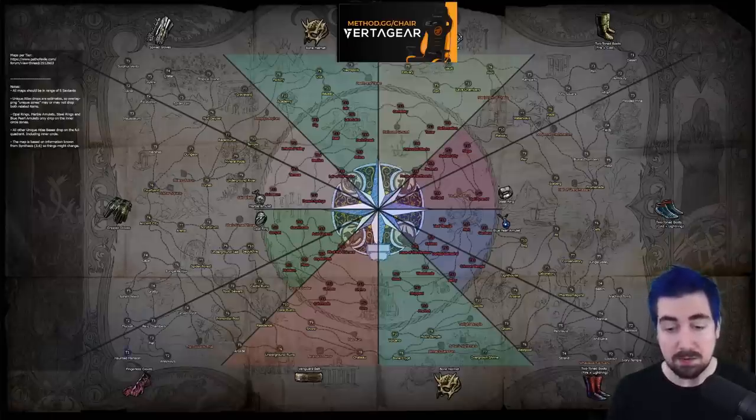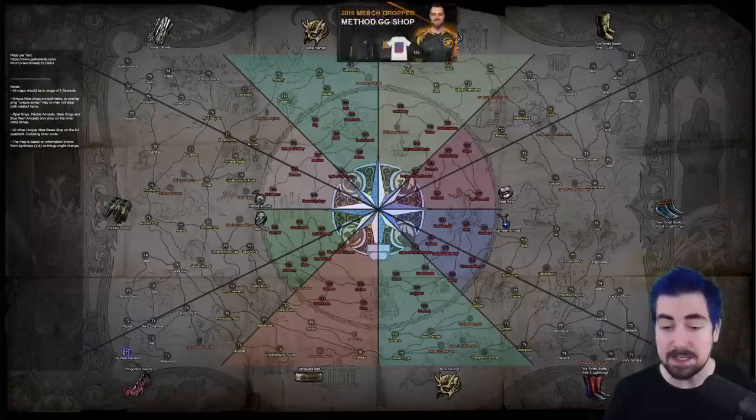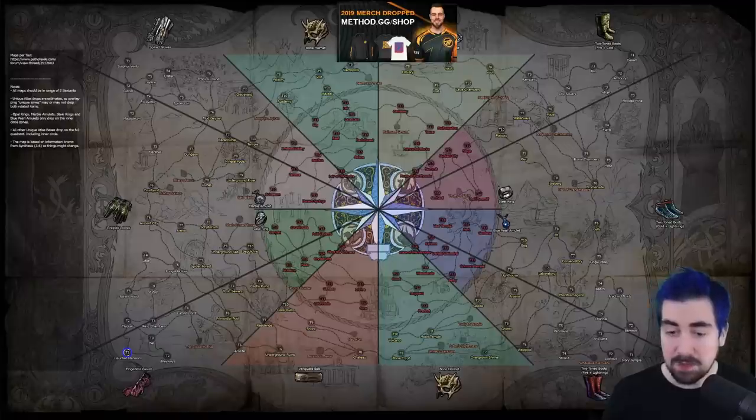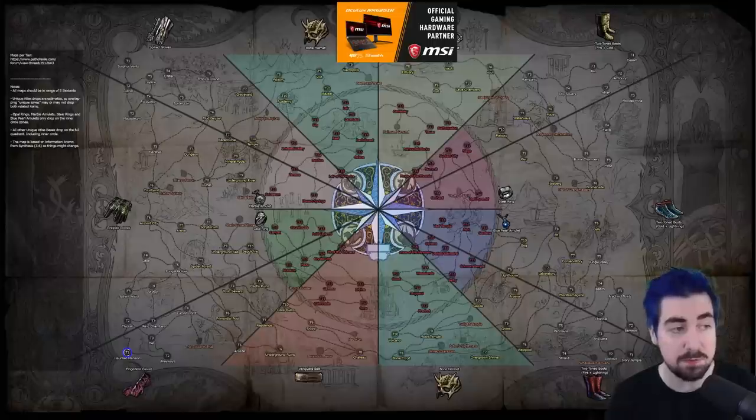For tier one, I'd recommend Haunted Mansion. It's a fairly nice layout with no particularly exciting divination cards, but really good to experience up fast in. This is also an option later on for your tier 16 map once you've got your elder orb, but we'll get to that later.